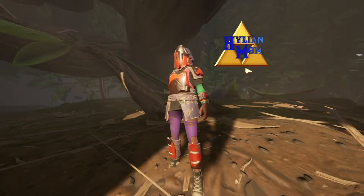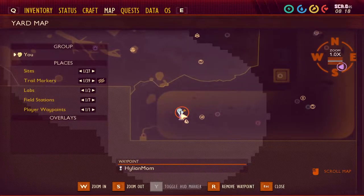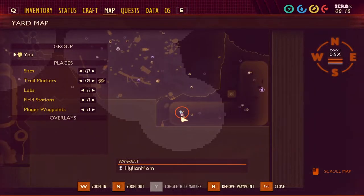What's up guys, this is Hylian Mum and today in Grounded I'm going to show you how to navigate the hedge and find the broodmother's lair. On the map we are at the bottom right hand corner, right down here at a place called the hedge ascent.